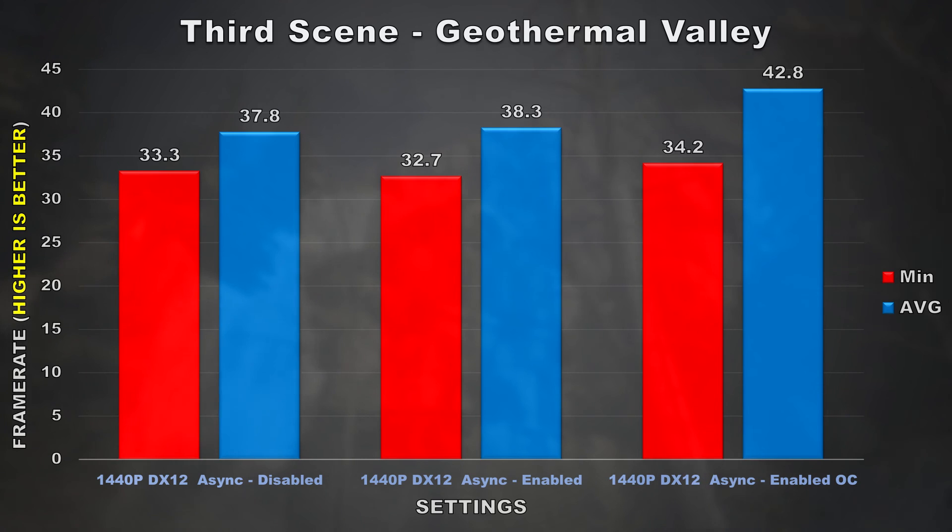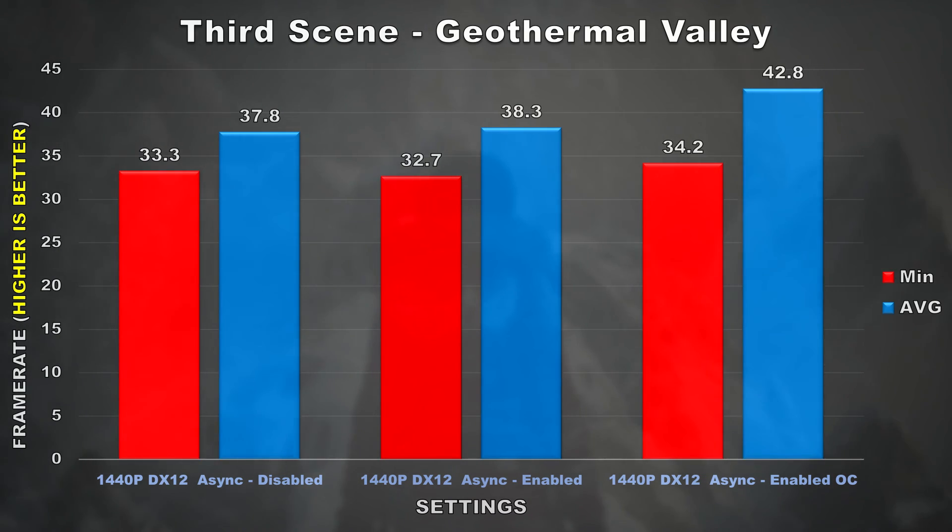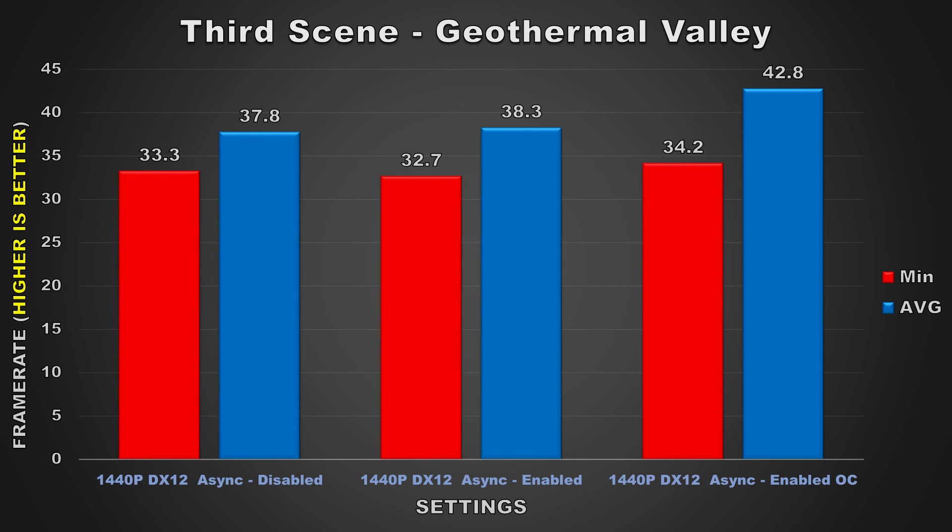The third scene at 1440p shows that the minimum frame rate across all three settings is relatively close and the average frame rate between having async enabled or disabled barely made a difference. What I did notice however was that at 1440p having the card overclocked yields a considerable performance increase. In the second and third scenes the card showed a boost of around 4 FPS when overclocked and the average minimum frame rate was also higher. So if you're interested in playing Rise of the Tomb Raider at 1440p with this setup, I definitely recommend overclocking your card.